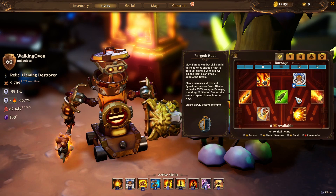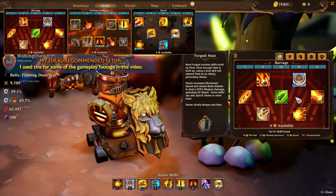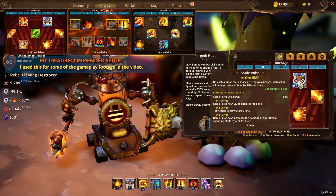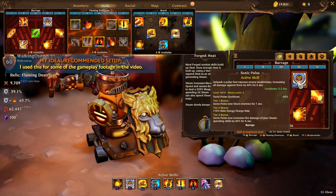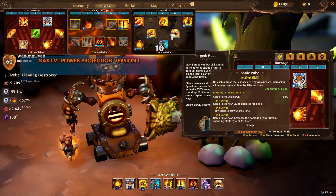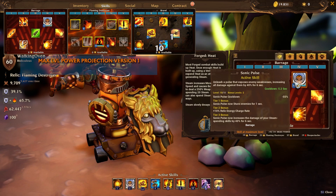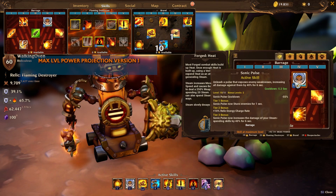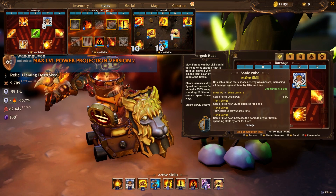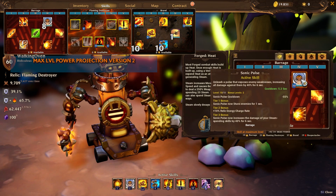Sonic Pulse on the barrage side of things is at level 10 plus 2, which means I get it at 5.2 seconds on a 6-second duration, meaning I can keep Sonic Pulse up at all times on an enemy. There are ways to make this better — items that increase duration or give extra skill levels — but I wouldn't focus too much on it. Level 10 plus 2 is fine; if you want 8 plus 2 to put two points elsewhere, that's okay too.